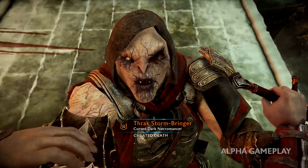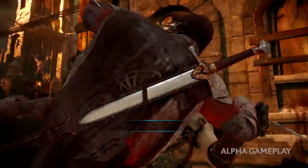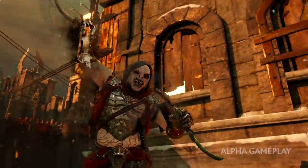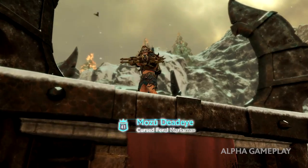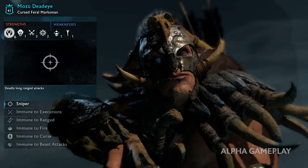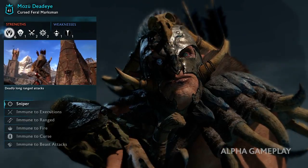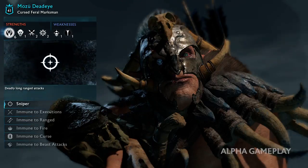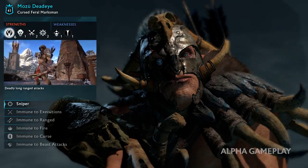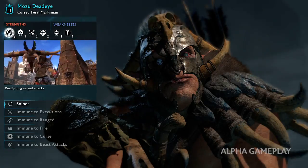Did you really think you could kill me that easily? The spy is also able to help clear the way by sniping enemies. In Shadow of Mordor, the Nemesis system created memorable stories of bloodshed and revenge. In Shadow of War, your followers can create entirely new stories of loyalty, betrayal, rivalry, and even friendship.